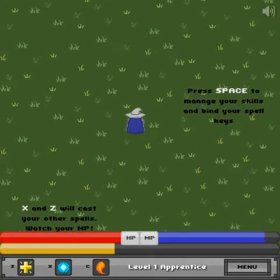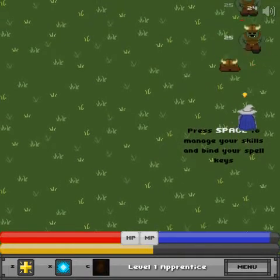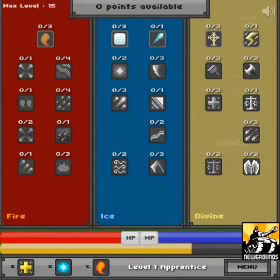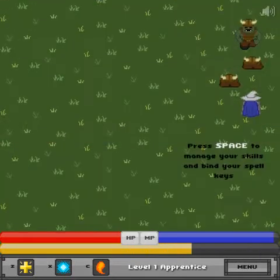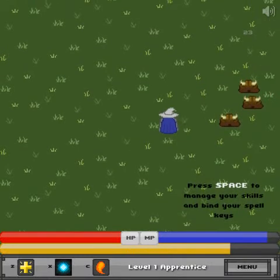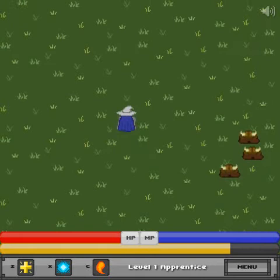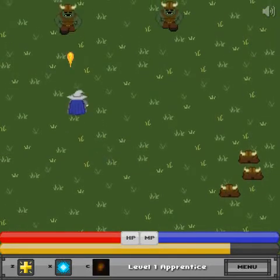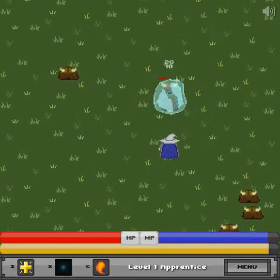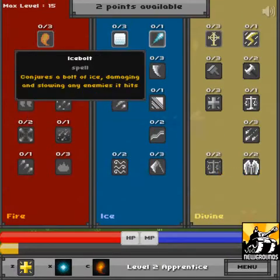This game is one of those things where you have to master one of the spell lines. And if you try to pick all of them, you just generally are worse. Which I guess is interesting — it lets you have like three main paths, basically. Fire just owns stuff. I think Ice probably plays a lot more strategically. So let's see what we can get.